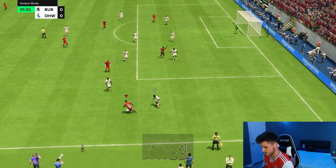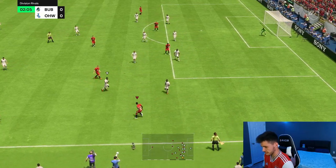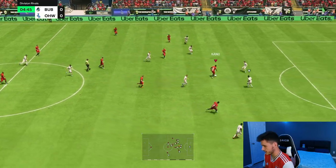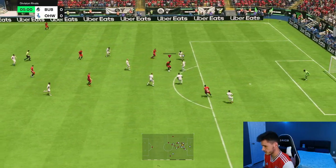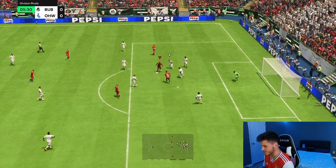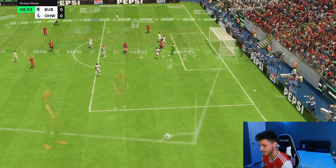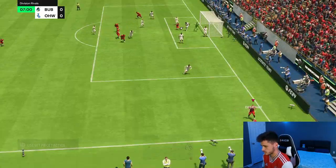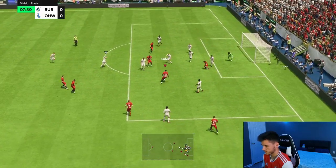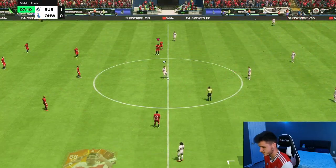We can go ahead and test out his dribbling. He feels okay on the ball — he is 6'5" after all. Decent dribbling right there, some nice turns. Kanu with a lovely touch — trivella — beautiful finish, man! That is a great strike right there.